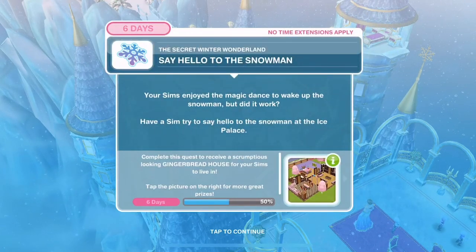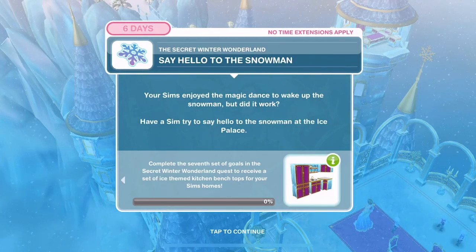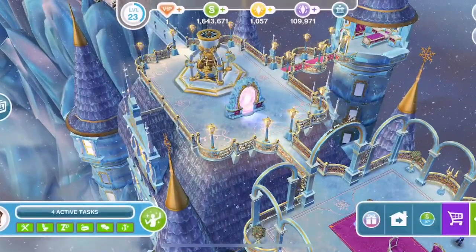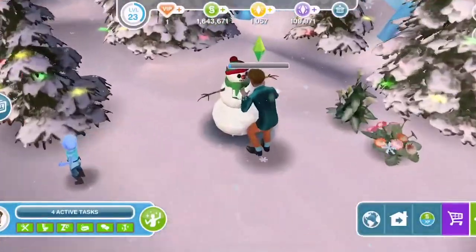Say hello to the snowman. Your Sims enjoyed the magic dance to wake up the snowman, but did it work? Have a Sim try to say hello to the snowman at the ice palace - we're now playing for kitchen bench tops. Click on him and say hello for one minute.